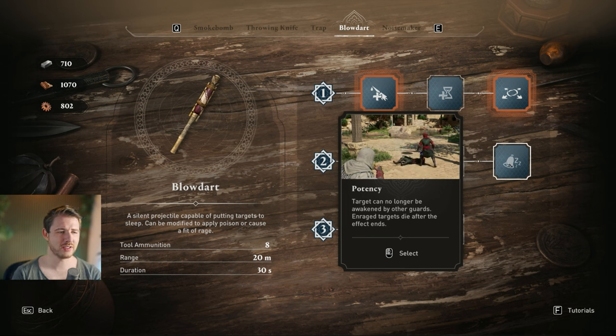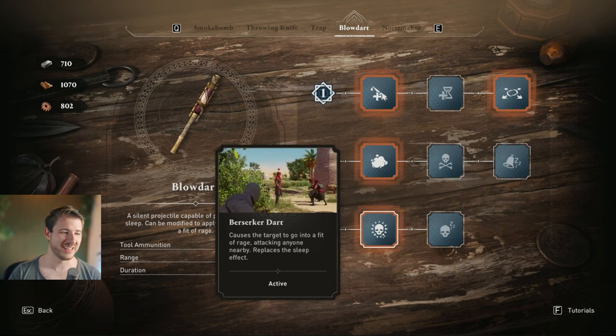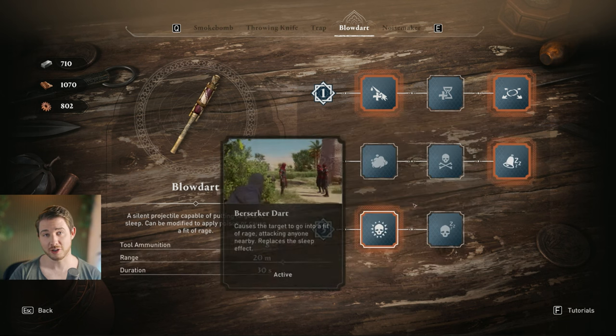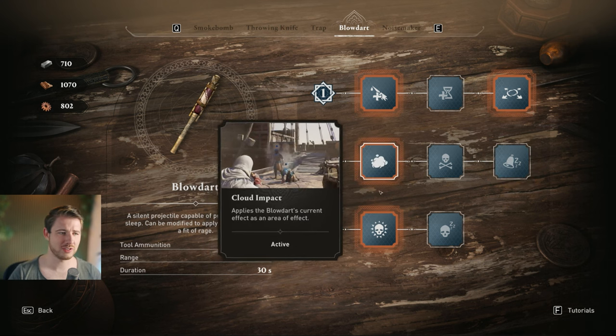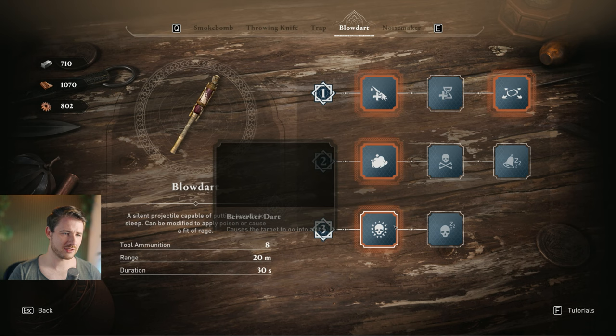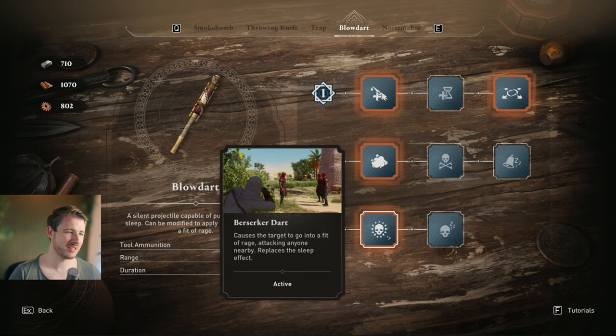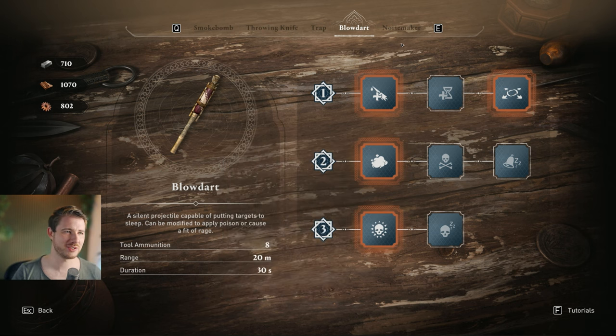Potency means targets can no longer be awakened — that's nice. Or Enrage, where targets die after the effect ends — that's totally worth considering because the Enrage at Tier 3 is super awesome. You can put it on a boss and essentially one-hit kill him with that talent combined with the Enrage. I mostly use throwing knives for bosses, but the Berserker Dart is amazing for letting guards enrage each other. Pick Deep Slumber only for no-kill runs.